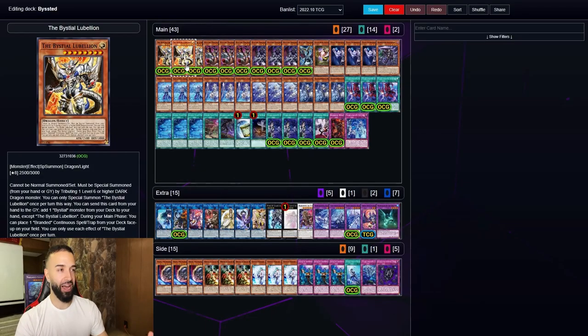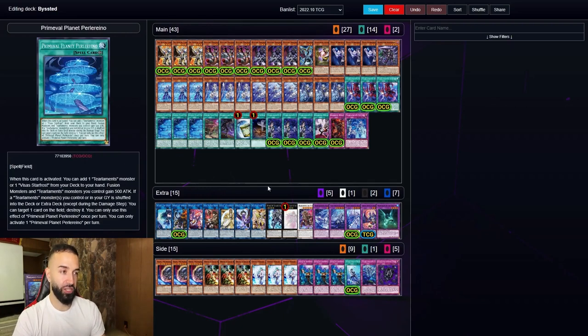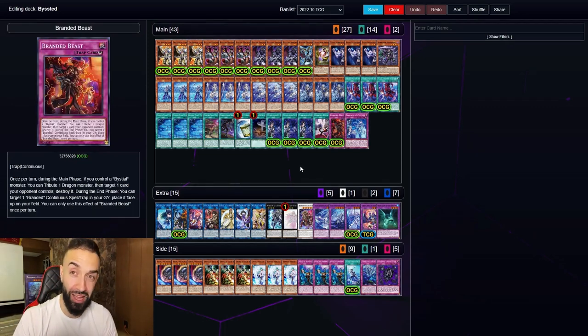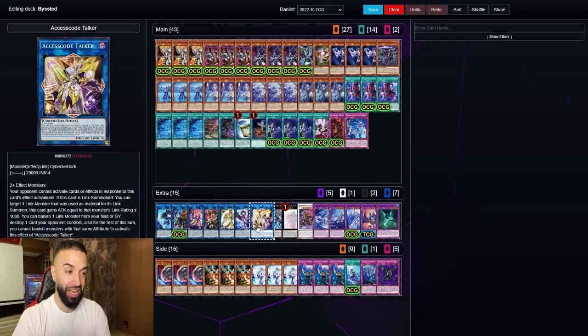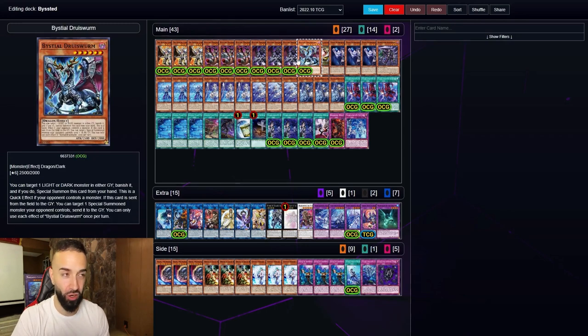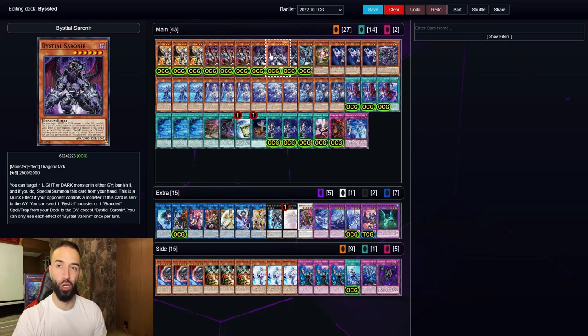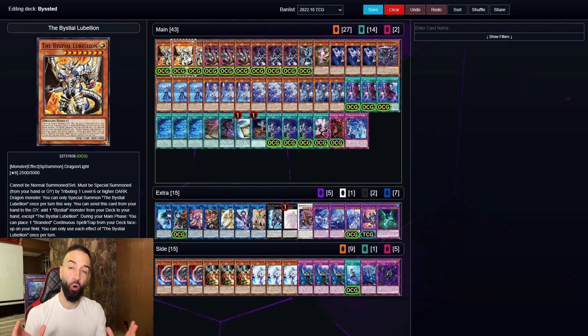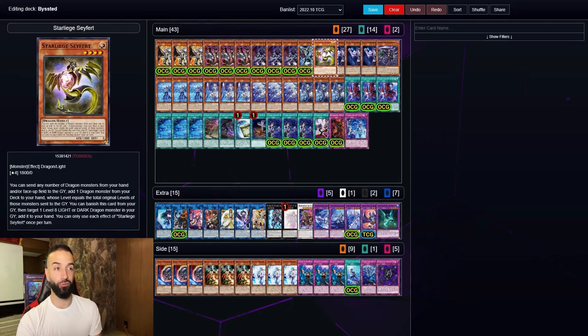If you see this right now, you see a full Bisted engine, Tier Limit engine, Scare Claws — all these cards together are so broken. One card you're gonna notice is Starleaf Saffford. Saffford is the glue that holds this deck together. When you mill 14 times in one turn and also have a Beatrice and a Curious that allow you to send whatever you want, Foolish Saffford is how you search the Bisted cards. When you mill and send a Lubelion, Sauron sends a Lubelion, then you get Saffford in the graveyard to get the Lubelion — that's how you get this deck together.